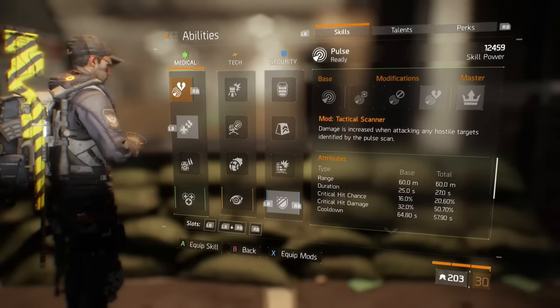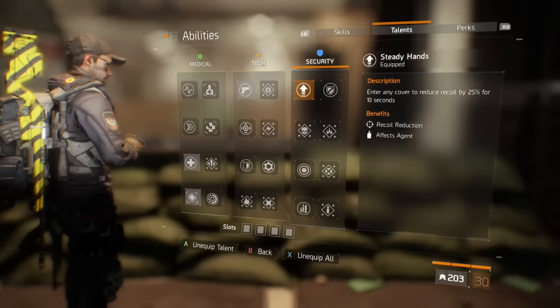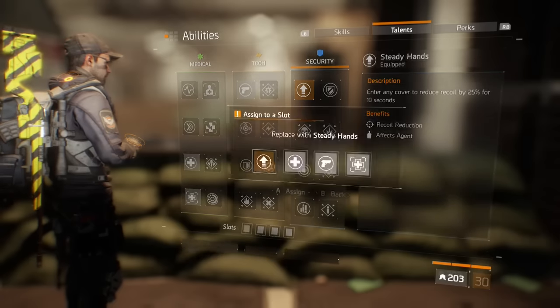Now, first let's go to abilities, then we need to go to talents, and you need to select Steady Hands. Enter any cover to reduce recoil by 25% for 10 seconds.